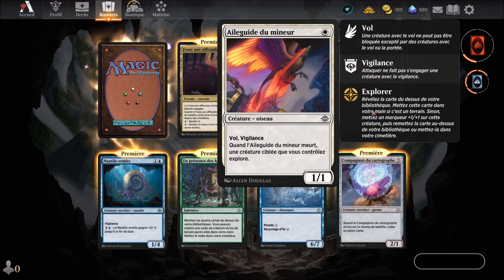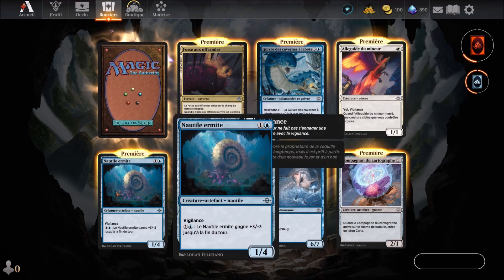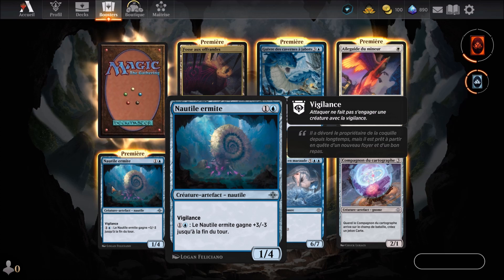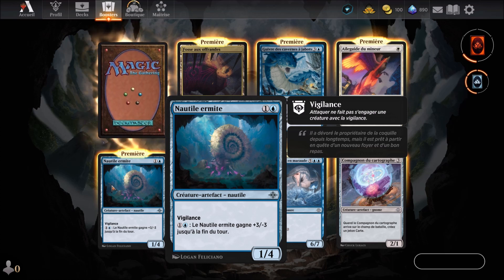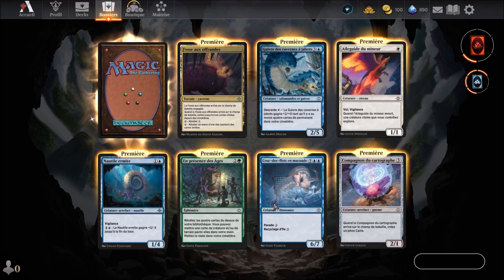On continue with Elgid du Mineur, a white card we know arriving in the 1st round. Then a Nautil Hermite, a blue card arriving in the 2nd round. It's an artifact creature Nautilus equipped with vigilance. For two mana including one blue, the Nautil Hermite gets +3/-3 until end of turn. It has 1 power and 4 toughness. En présence des âges, a green card we know arriving in the 3rd round.